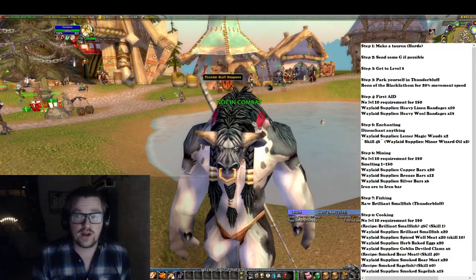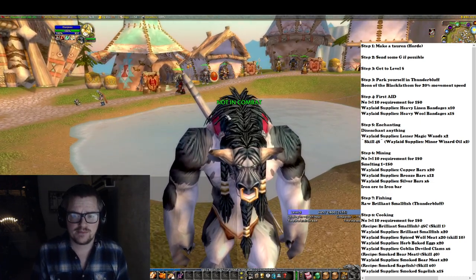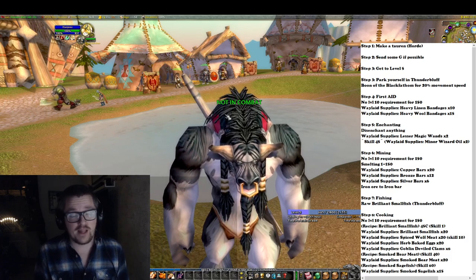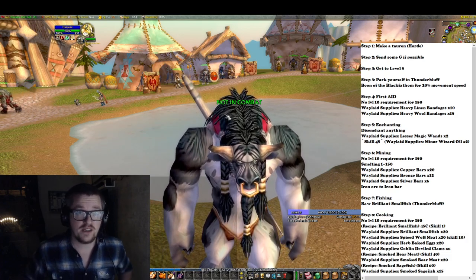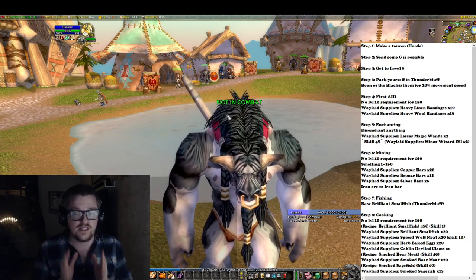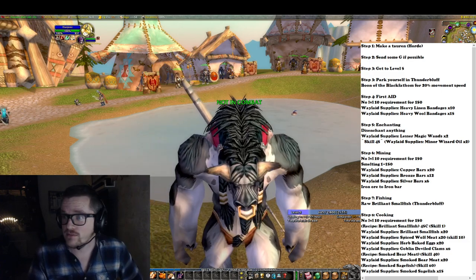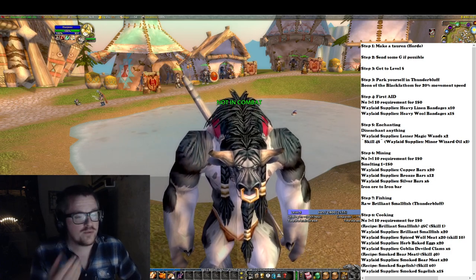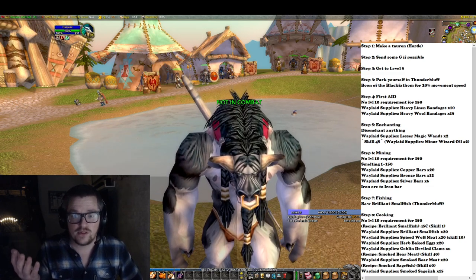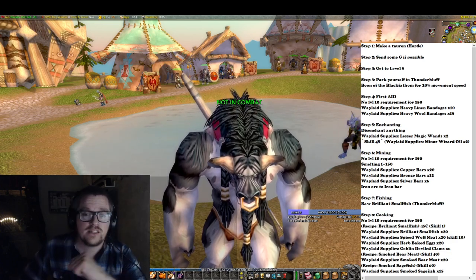Step one is that we're actually gonna make a Tauren if we play Horde. I don't know about Alliance, but you could probably do the same thing — I don't know where the Boon of the Black Fathom actually drops in which Alliance city, so that's why I'm focusing on Horde. Step two: once we've made it, send a few gold to it just to make it easier.